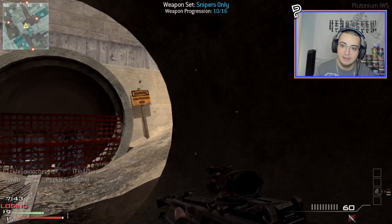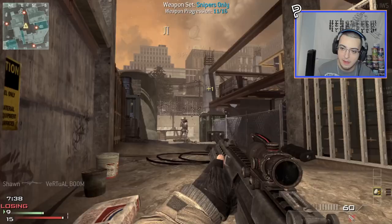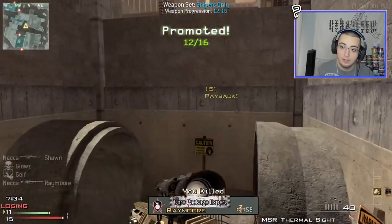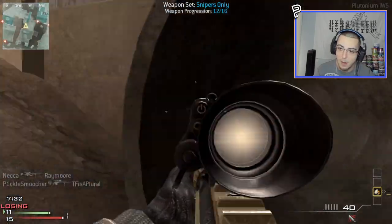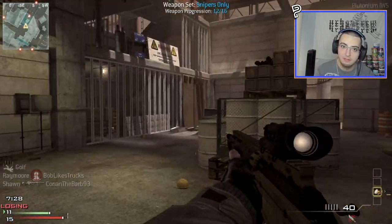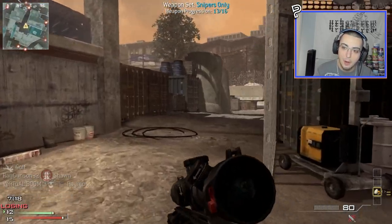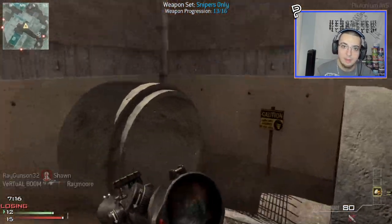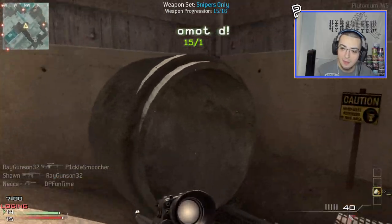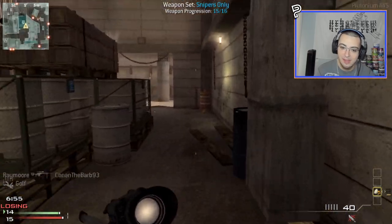The reason for that is there were so many different methods you could get out. Like there was one map where you could do a care package stack — that was Erosion. Most maps you could do a riot shield slide out of. If you wanted to go really high up in the sky, you could do a Moab lunge — like when you lunged off a care pack or lunged off someone with a riot shield while the Moab was going off, it would slow your game down and you could get higher.